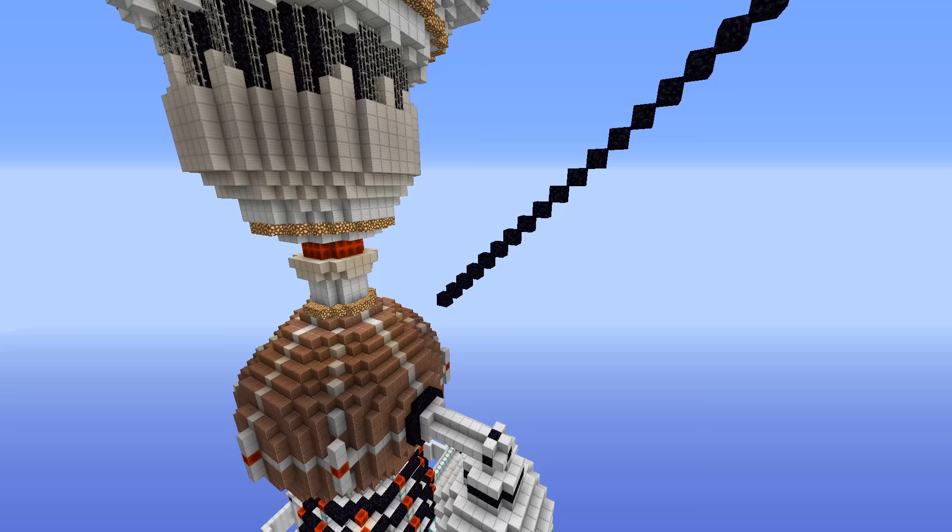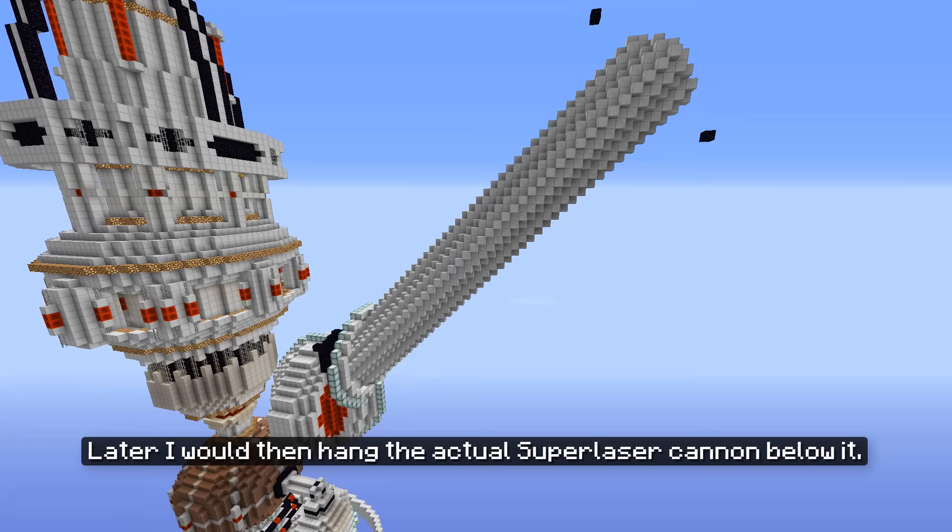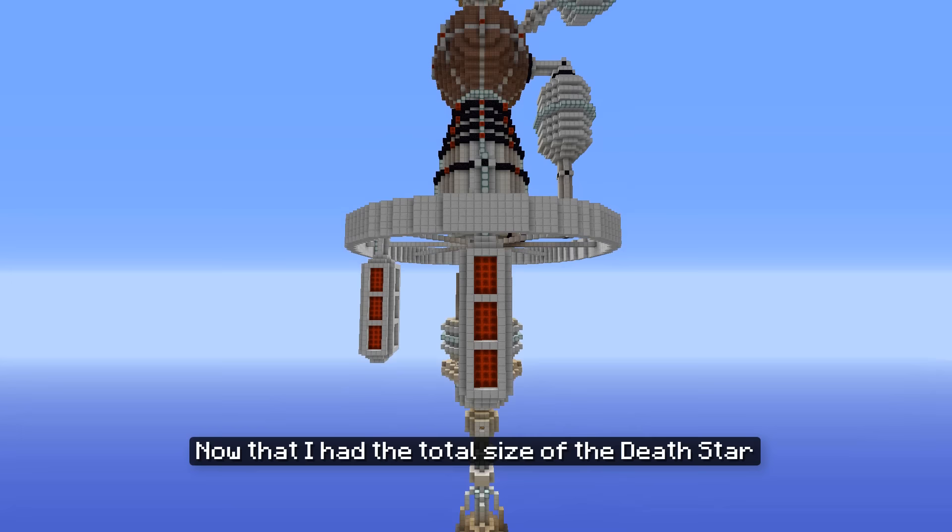I added an iron structure around it, which would be the support structure for the primary power amplifier of the superlaser. It would go from the reactor core all the way to the outer shell. Later I would then hang the actual superlaser cannon below it. Now that I had the total size of the Death Star defined by these basic structures, it was time to create a shell around it.